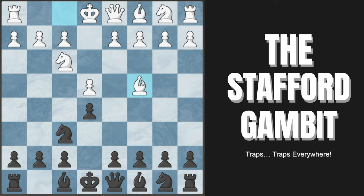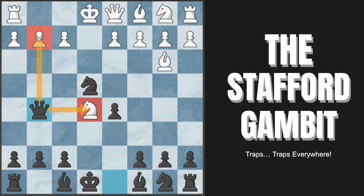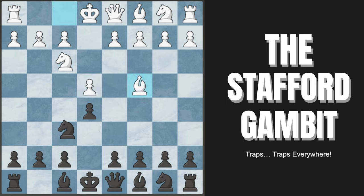Bishop to c4 is very common but not very good, because this is a free pawn — we can capture it. If White does not capture, we're just up a pawn, so they pretty much have to capture. Now we play pawn to d5, attacking the bishop and anchoring our knight. Their bishop is now off the good diagonal, and after they back up to b3, we can already play an aggressive move like queen to g5, attacking the knight and the g2 pawn. Black already wins around 70% of games in this position.